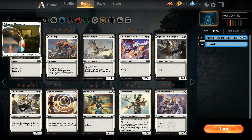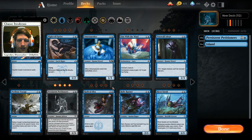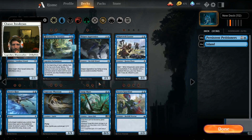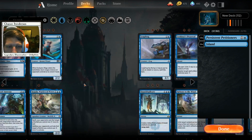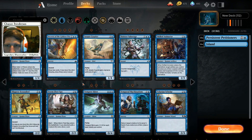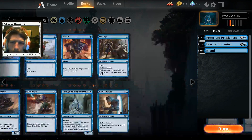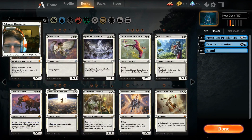We could go with some Seal Aways or bylaws. The question is do we just want to focus on Petitioners alone? I think we can maybe not go with Drowned Secrets but Psychic Corrosion should still be very playable - maybe just as a two-of, maybe as a three-of.